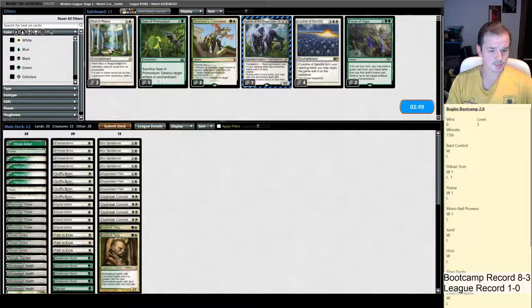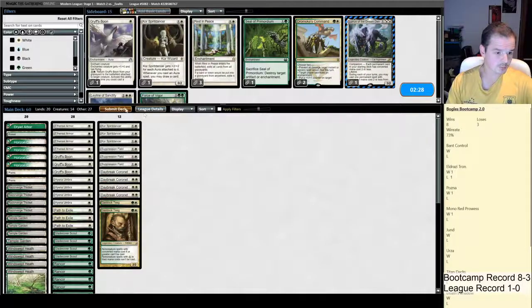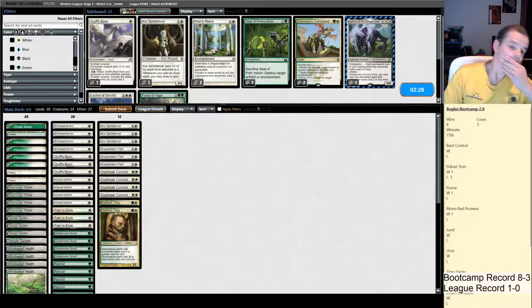Let's bring in Gaddock Teeg. Other than that, Seal's not going to do too much, Force of Vigor's not going to do too much, Leyline's not going to do too much — neither is Rest in Peace or Lurrus. So that's going to have to be it for what we can bring in. What we're taking out: maybe a Core, maybe a Griff Spoon, and that's about it. Trim one of each. Might as well select our Companion. We've got the Suppression Field, we don't have a green source, but we're on the play — the hate card's going to be strong.